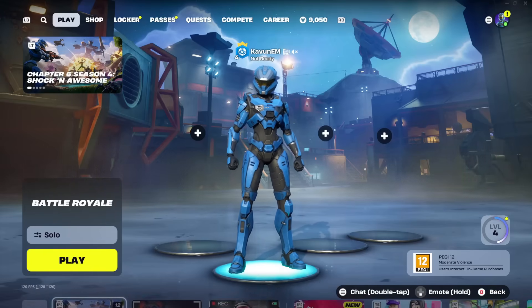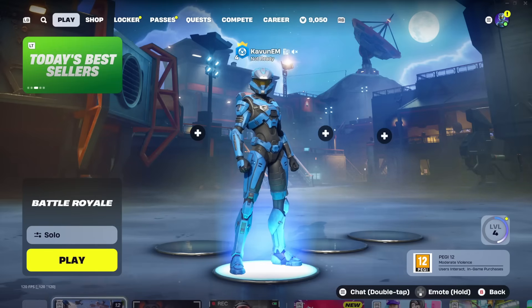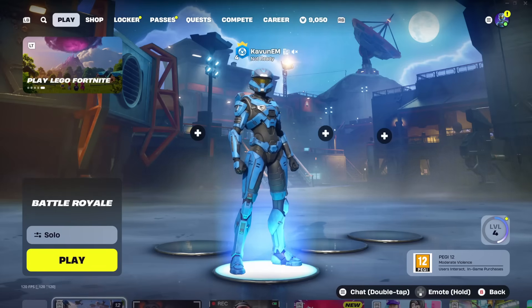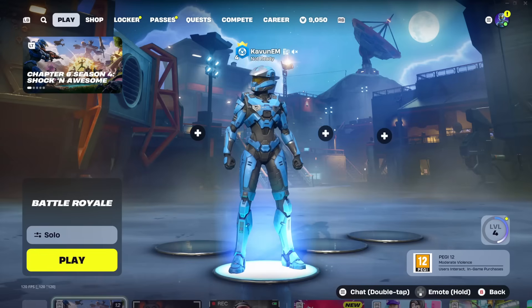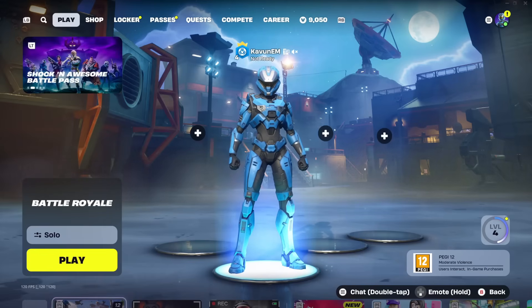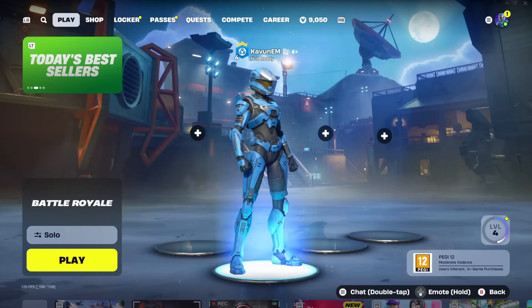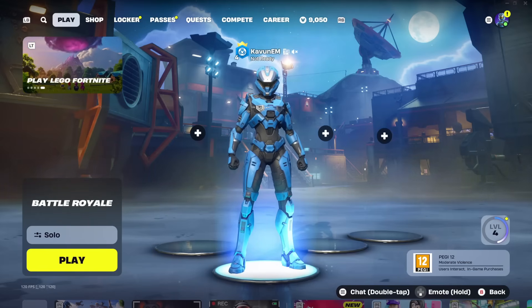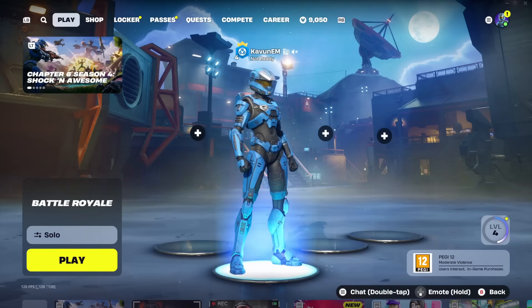Now you're back in the main lobby of Fortnite, but we're not done yet — there's one more thing we need to do to turn on two-factor authentication. Unfortunately, this last part cannot be done inside Fortnite. For PC players, this is very simple: just head to any browser like Google Chrome. For mobile players, you can also go to any browser on your phone, or use any other device with a browser.